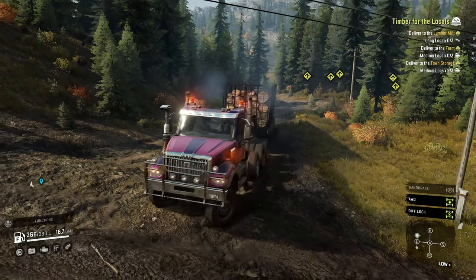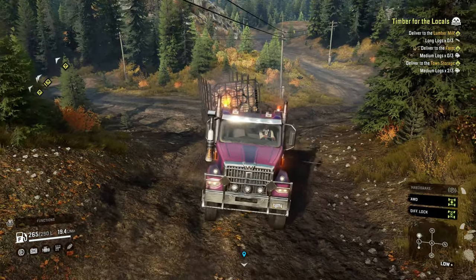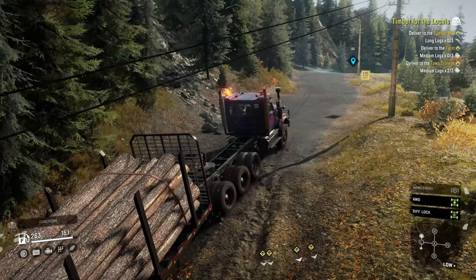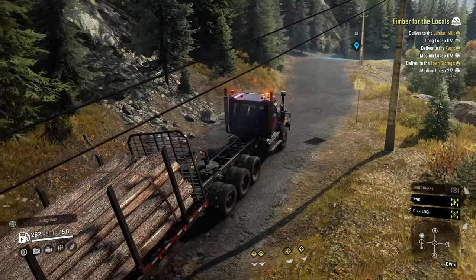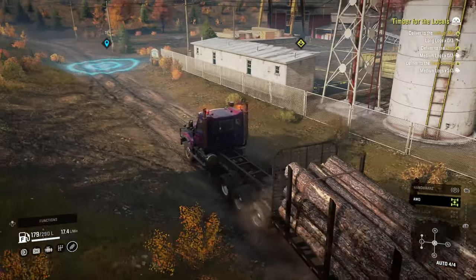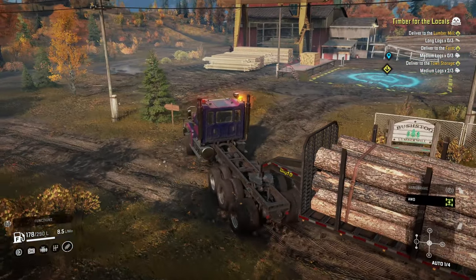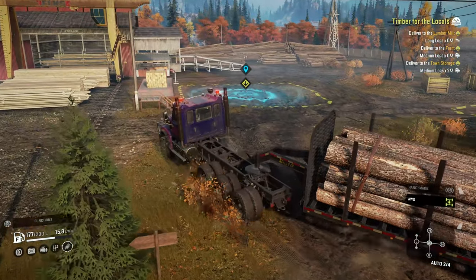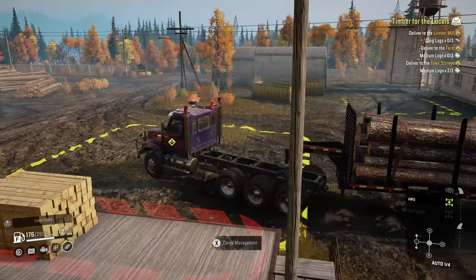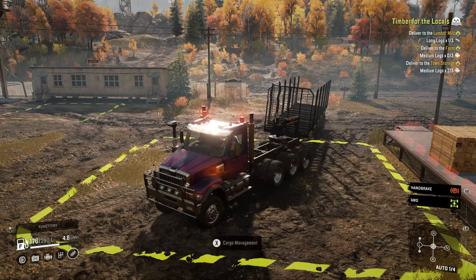The second load is long logs and we're in the Western Star 49X now. I quite like this truck — it's not super heavy duty, you put a set of medium logs on the back and it wants to step over like the International did, but for towing trailers with three wheels on the back it's all right. The only thing the trailer does is, if it's so far back on the frame, it makes the truck want to wheelie a little bit, so you have to be careful. Apart from a little bit of suspension damage from driving too fast down the hill over rocks, we got to the lumber mill absolutely fine.